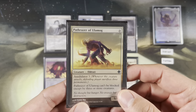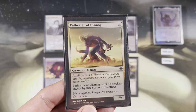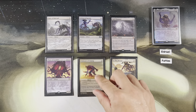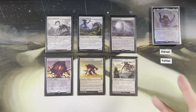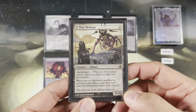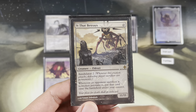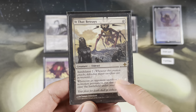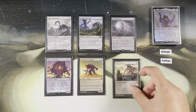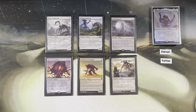Path Razer of Ulamog is eleven mana, Annihilator 3. It has super menace — can't be blocked by fewer than three or more creatures — nine-nine. And then you have It That Betrays, which is insane with Annihilator — twelve mana total, Annihilator 2. Whenever an opponent sacrifices a non-token permanent, put that card onto the battlefield under your control. So once you annihilate, they sacrifice real cards and those become yours.